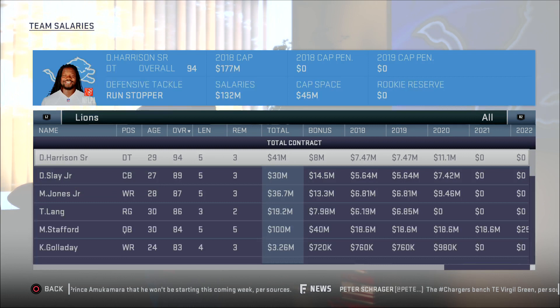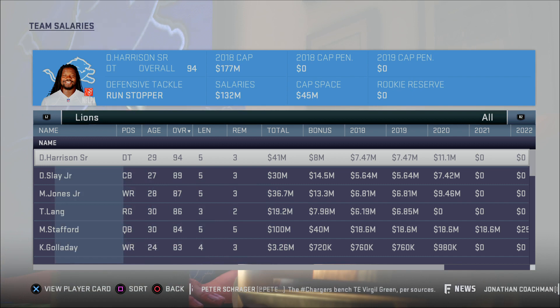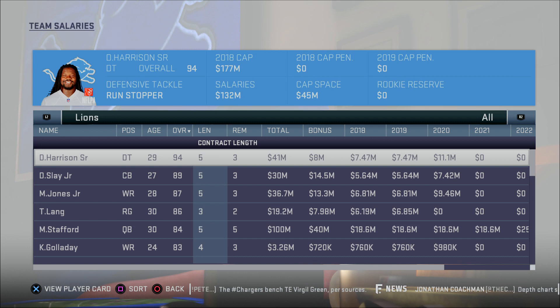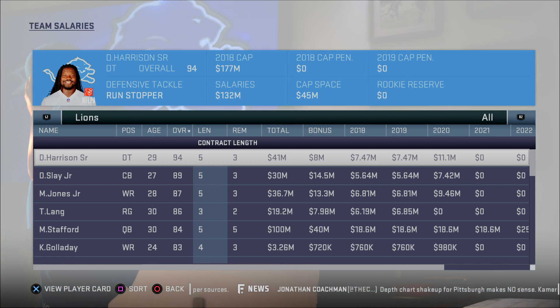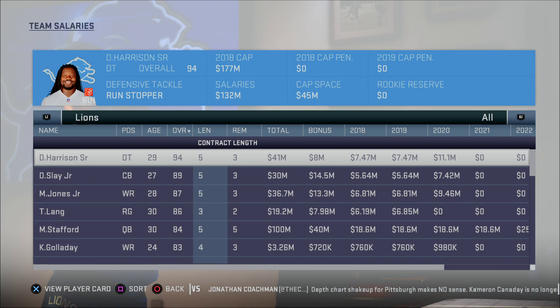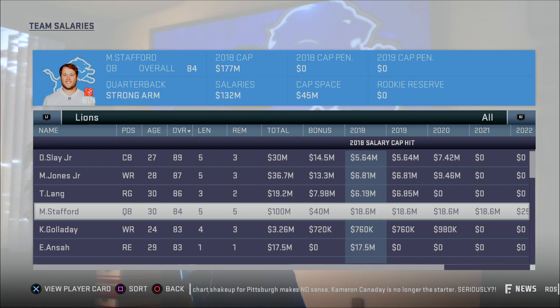That's why salary cap is going to matter a whole lot more in Madden 20 — you're really going to need to know the ins and outs to utilize the salary cap the way you want and free up space. To show you why the salaries are incorrect, pull up Matt Stafford's contract on Spotrac: he makes an average per year salary of 27 million dollars, but in the game he's listed at an average of 18.6 million — almost 10 million dollars less than real life.